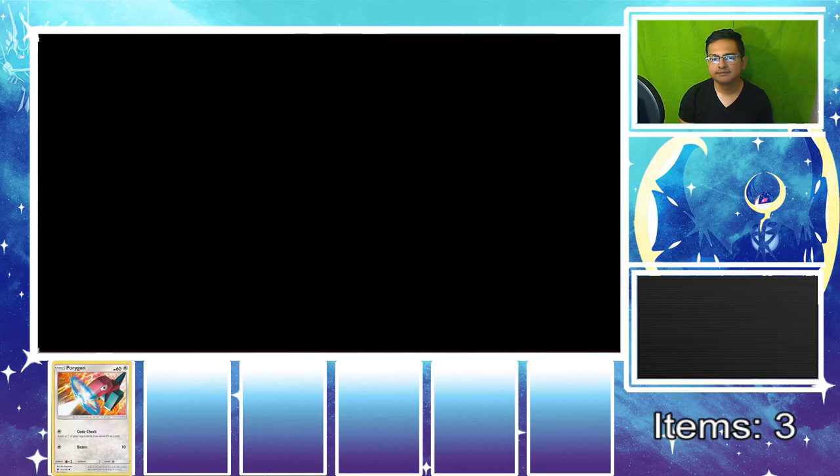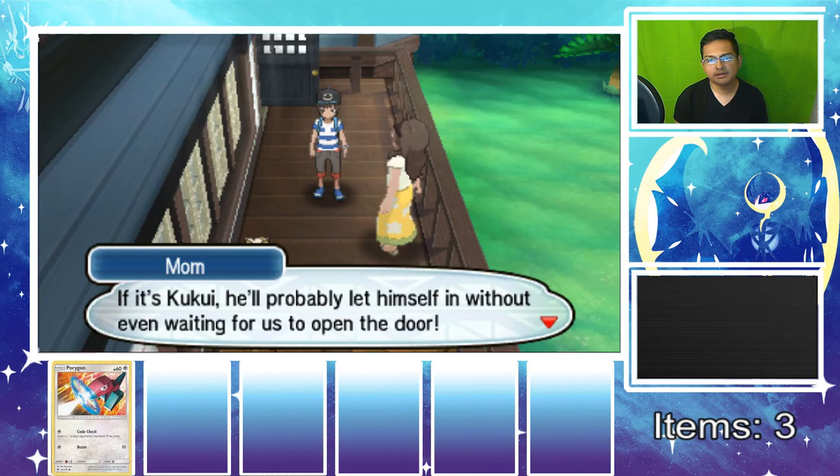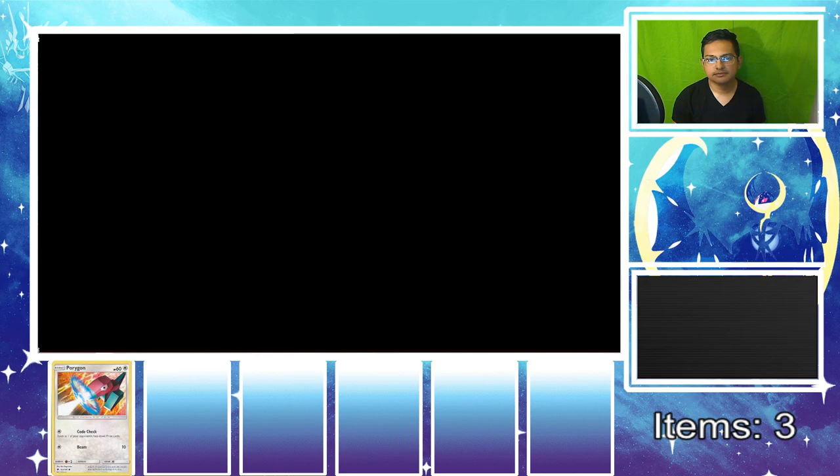Mom gives us a little pocket money and tells us not to waste it on anything silly. She compliments how we're already making friends and says Alola is a great place for us. Lily introduces herself formally to Mom — 'My name is Lily, very nice to meet you.' Mom says to enjoy ourselves and not be gone too long — but I'm going to be gone all day!